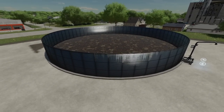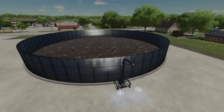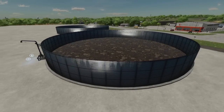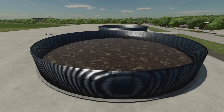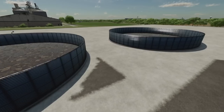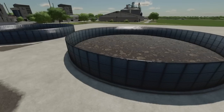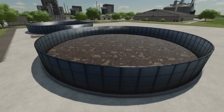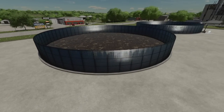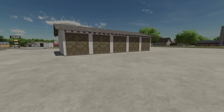The next placeable is a much larger slurry tank — 160,000 in-game to buy, with a capacity of 5,687,000 liters, costing 50 per day. An extension adds another 5,687,000 liters, bringing the total to over 11 million liters of slurry storage for 310,000 in-game dollars. Quick correction: I kept saying silage — this whole section is slurry.